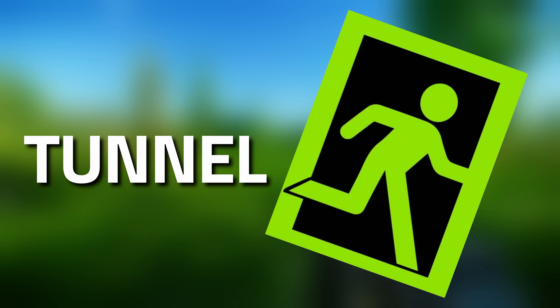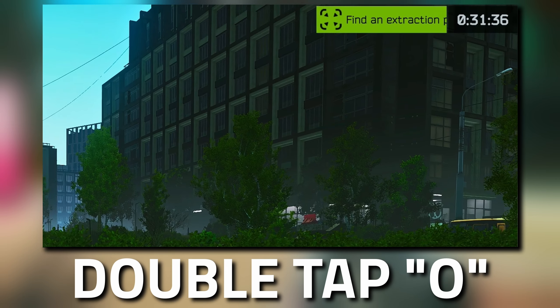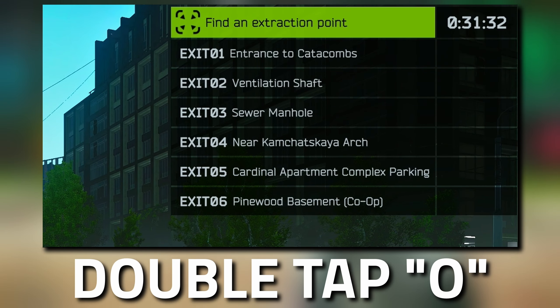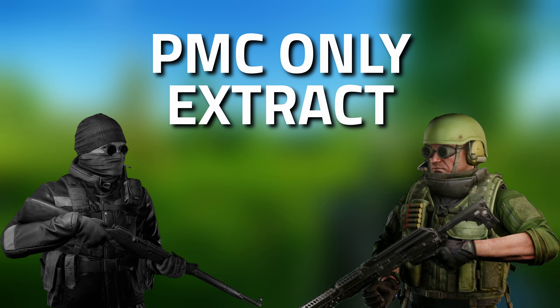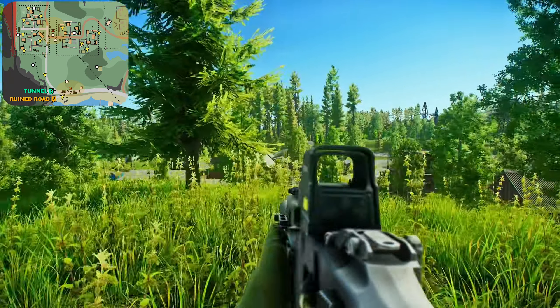Hey guys, and welcome to an extract guide for Tunnel on Shoreline. If you've got this as an extract, what you need to do is double-tap O on your keyboard and then you can see a list pop out to check if it's one of your extracts. This is a PMC-only extract located on the south-eastern part of the map.